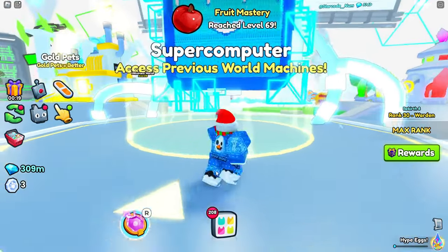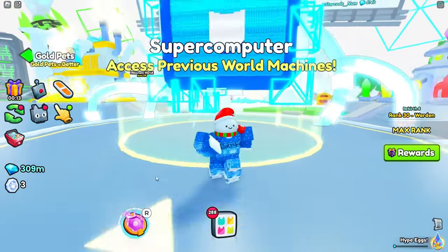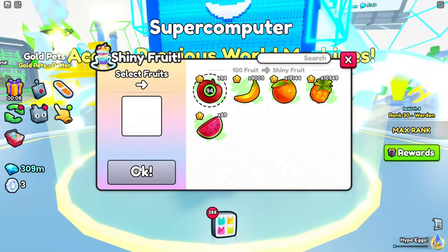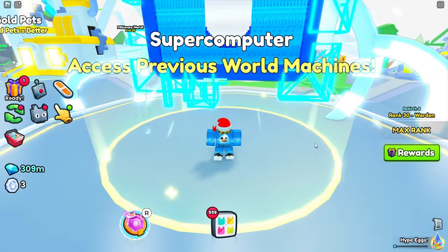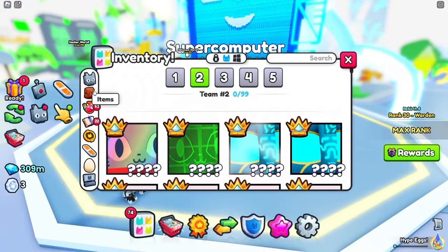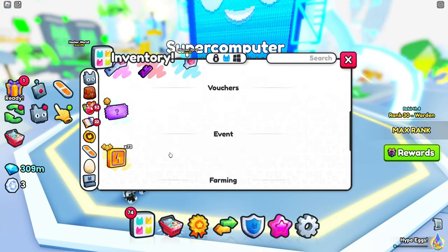Another fun addition is the shiny fruit. Supercharge your fruit boosts by making them shiny, but beware it requires a lot of fruit. And for those who enjoy competitive play, the Clown Clan battle is here. Compete in the Millionaire Run rooms and earn amazing rewards like the huge clown cat and exclusive hoverboards.